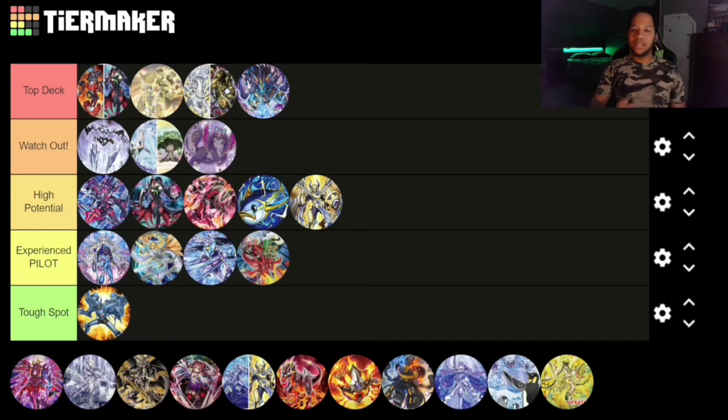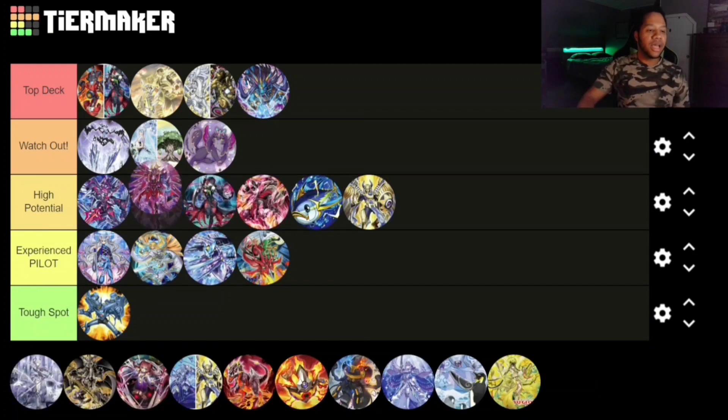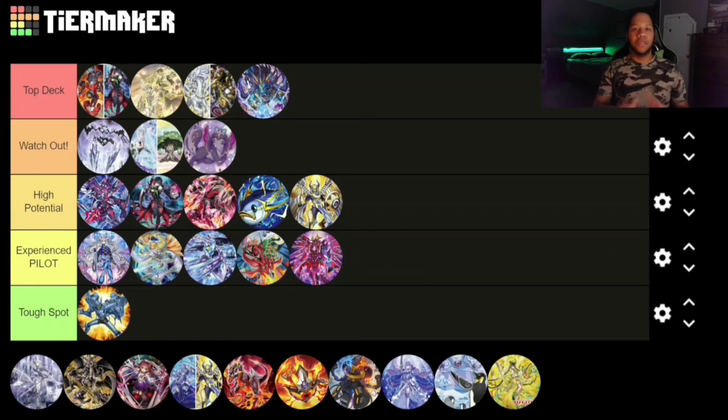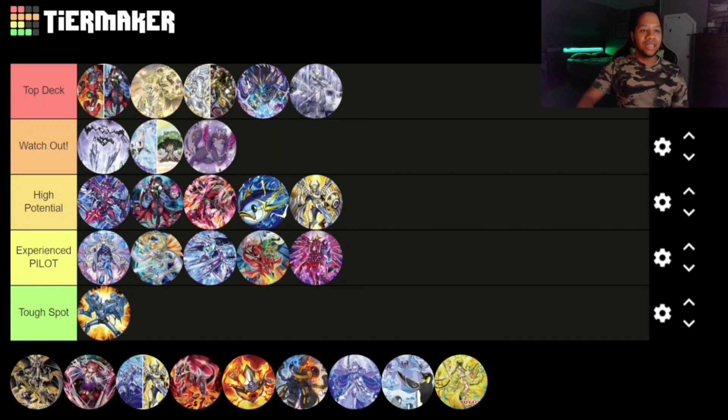Next up we have Elemental HEROes, and same thing — Experience Pilot. Heroes haven't gotten any new support recently but they're still a very good deck and they'll sneak up on you if you're not paying attention. Then we have Kashtira — I want to say Experience Pilot rather than Tough Spot, even though it sort of is. It's more of a going-second deck and you should still be careful when versing it.